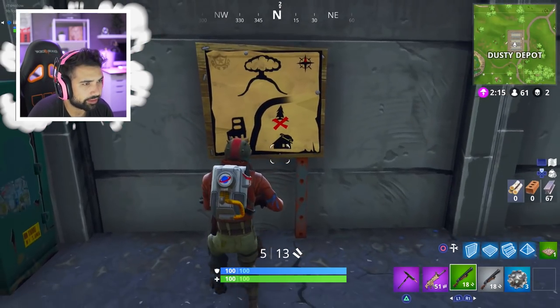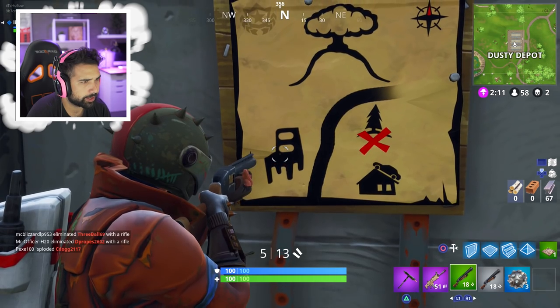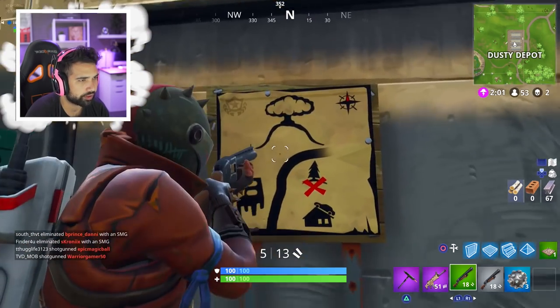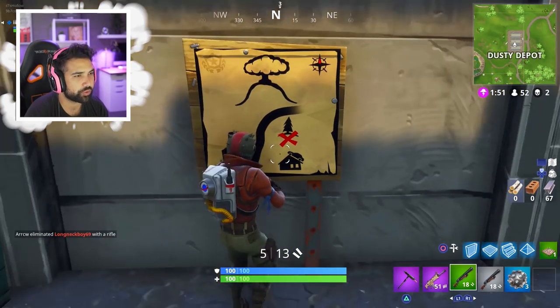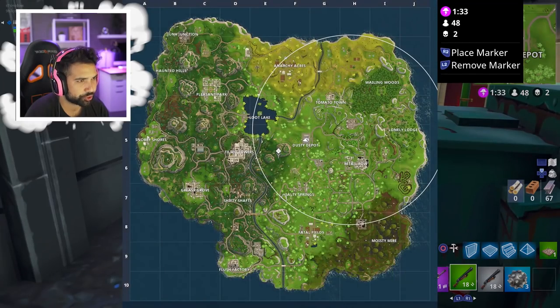So this is the treasure map — it's got a compass. We're looking at it and that's a chair, I think. It has to be a big chair. There's a hill with a tree — I know where that tree is, it's the really big tree that gives you like a hundred wood but takes about ten hits. The treasure is on a little hill with a pine tree, and there's a house with a car on top.